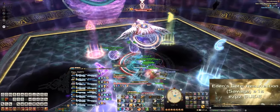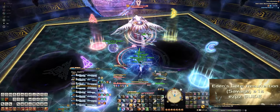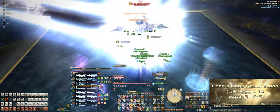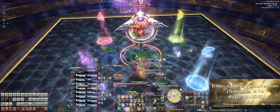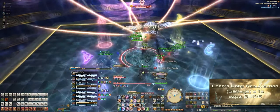After that she'll cast Vice and Virtue again, but this time she'll put the markers on the two tanks. A laser beam will hit both tanks at the same time, so the tanks should not be stacked on top of each other. Healers should top them up quickly, as there are tank busters right afterwards called Spear of Paradise. Each tank takes a pretty big hit, so pop your cooldowns.